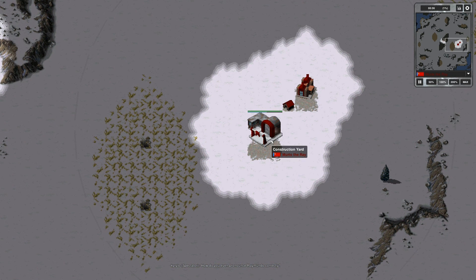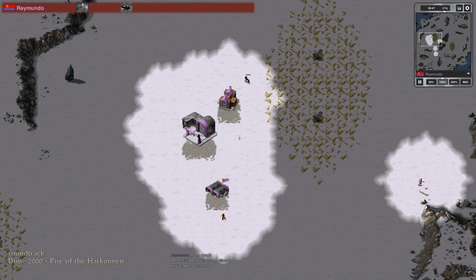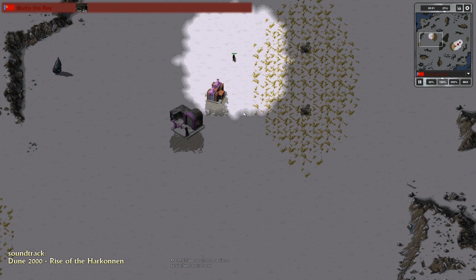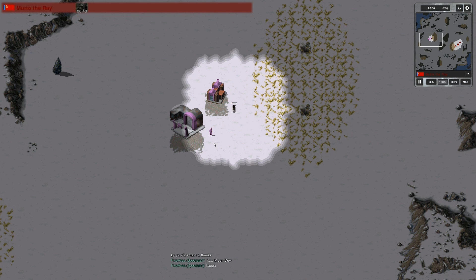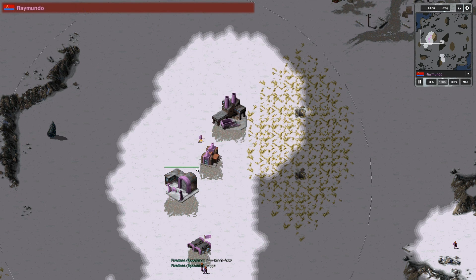Murtro de Rey starting out with a kennel to get a couple of dogs out. And to the top left we do have the production tab mockup for your viewing pleasure. This is not an in-game feature — this is mainly for this video series. It's just to show off what the players are building and maybe what they are thinking during the game.